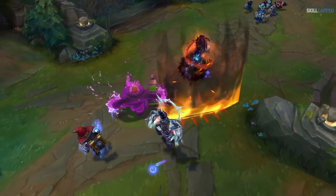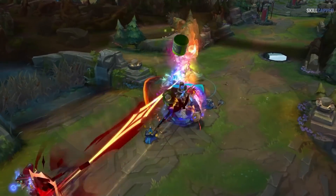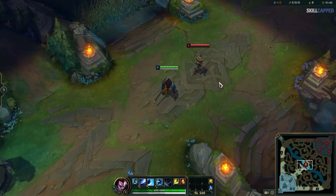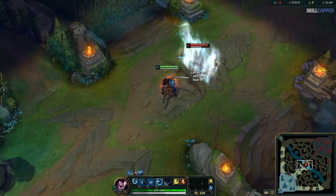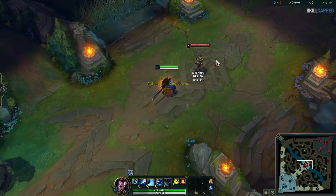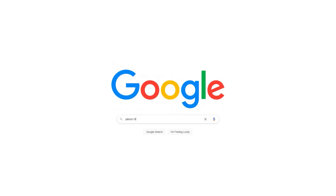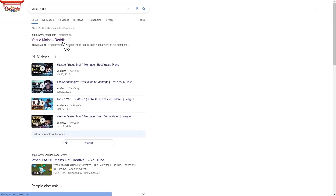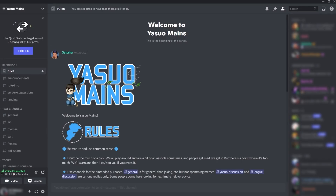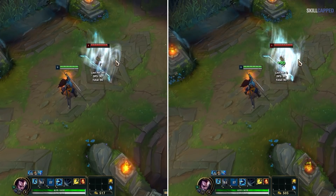As a small side note before moving on, this may not be strictly animation cancelling, but does fall under the category of getting off your abilities faster. Certain ability sequences will happen quicker than others. A great example is Yasuo's Q and W — if you press Q and then try to W, there is a noticeable delay before your windwall comes out. Reverse this order and you can W while your Q comes out instantly, since your windwall has no animation delay. We'd highly suggest finding communities centered around your specific champion or looking up guides tailored around your champion's mechanics, as this is by far one of the most important things you can do to get better at the characters you play.